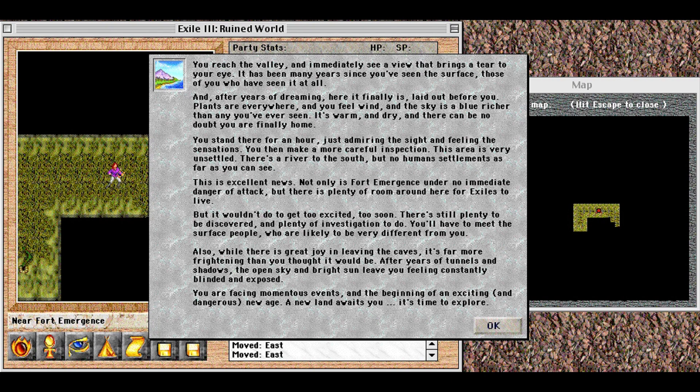Plants are everywhere, and you feel wind, and the sky is a blue richer than any you've ever seen. It's warm and dry, and there can be no doubt you are finally home. You stand there for an hour, just admiring the sight and feeling the sensations. You then make a more careful inspection. This area is very unsettled — there's a river to the south, but no human settlements as far as you can see. This is excellent news: Fort Emergence is under no immediate danger of attack, and there is plenty of room for exiles to live.